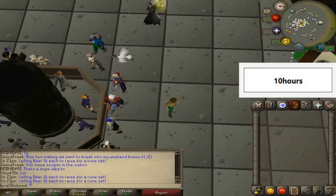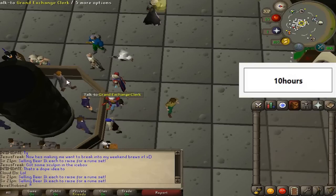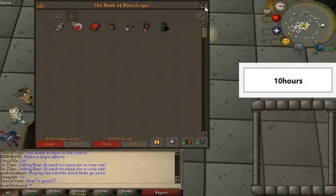For those of you who watched my last episode of bond from scratch, you may remember this account — it's my level 3 to bond account. Now it is not a level 3 anymore unfortunately, but it is very low level. Honestly all it has is some magic levels and HP levels and that's pretty much it. Any of the stats are negligible. As far as inventory, nothing in the bank — just some useless items and some untradeable things like a looting bag that might come in handy.